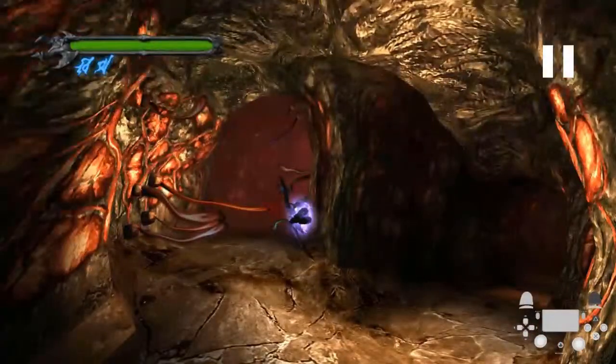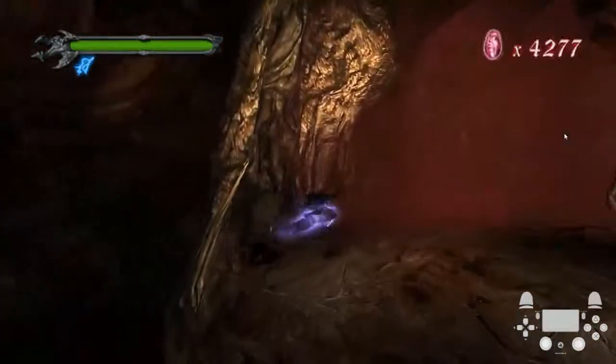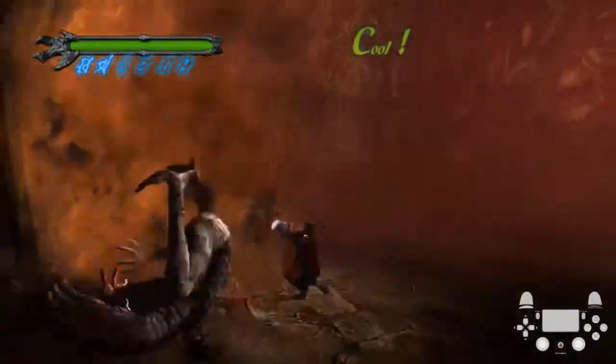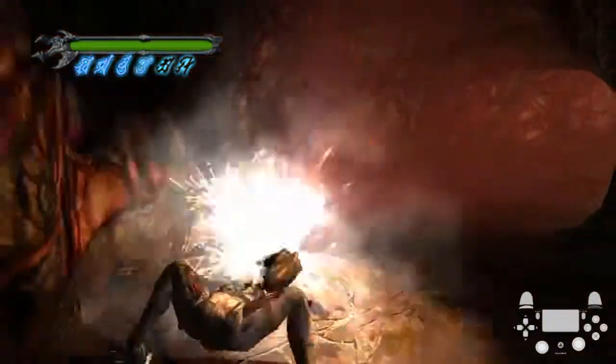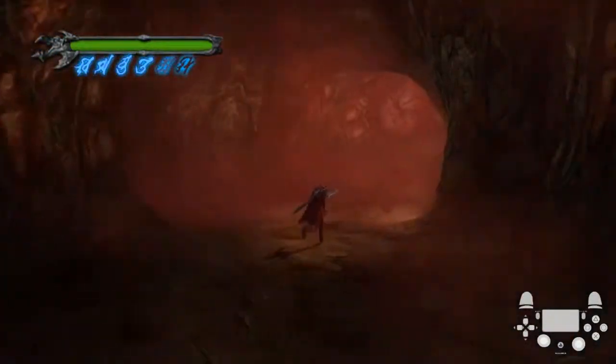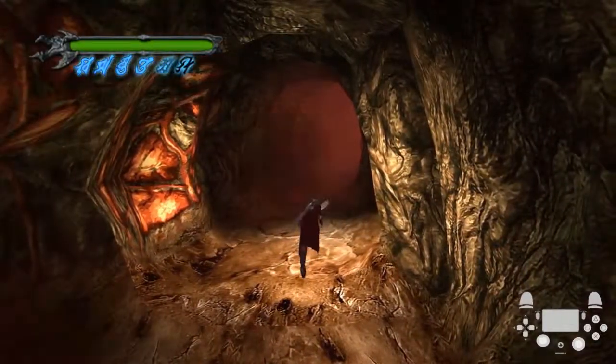I'm going to show you two different cycles that you can do on the Nobodies. One is a little bit safer and will build you more Devil Trigger. But the other one does more damage and will still build you a decent amount of Devil Trigger. So the first version here, I just start doing Grenade Gun Stinger in order to kill the Nobody. And it built me quite a bit of DT as well as dealing a lot of damage.